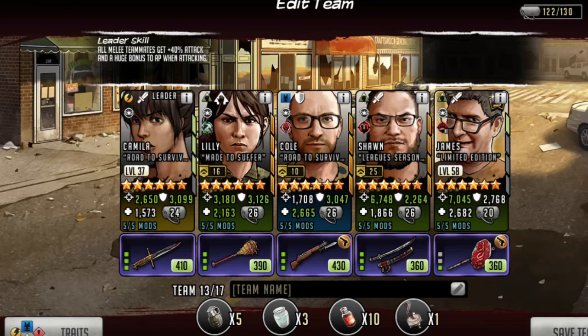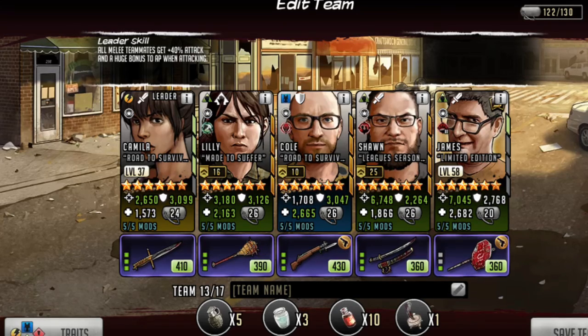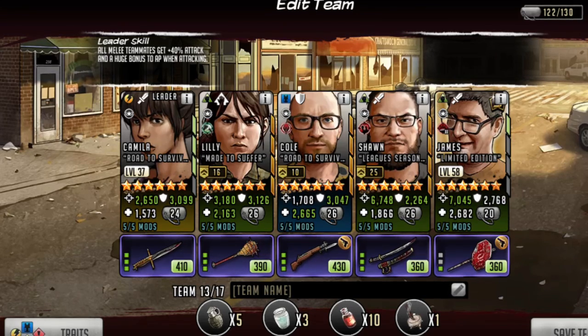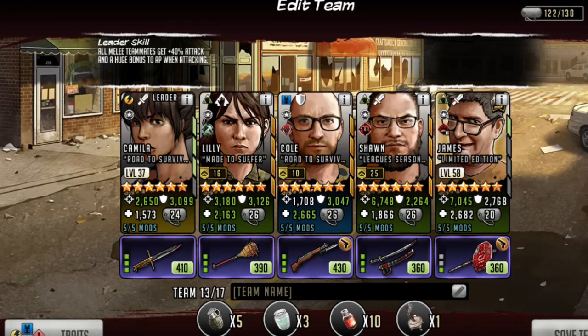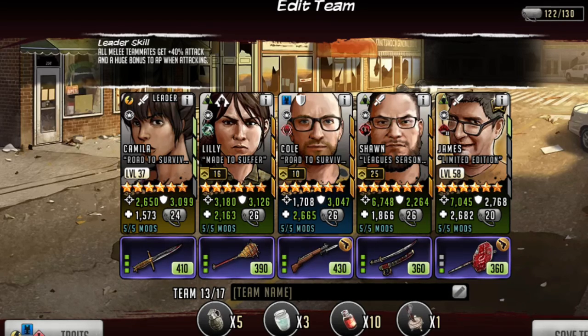Moving on to Sean — Sean is a heavy hitter. He's a waste not toon. And as you see, I have his attack almost as high as James' attack. The difference is Sean is maxed out and he is 25 of 30 veteran levels, while James is still a tier 1 S-class. This just gives you an idea of how powerful the S-class is.